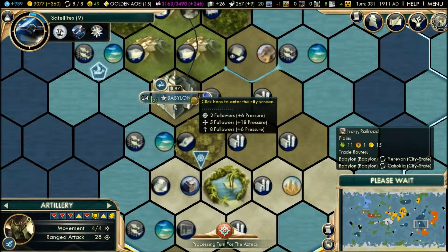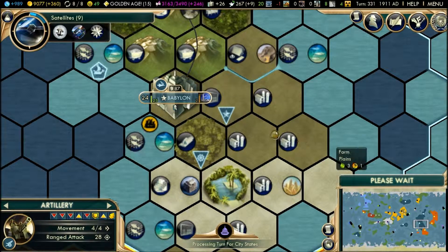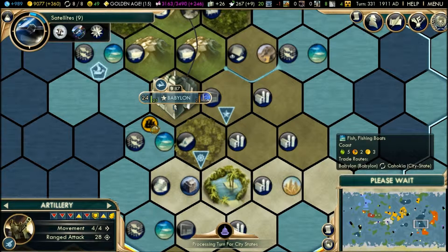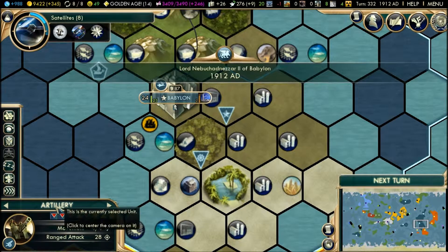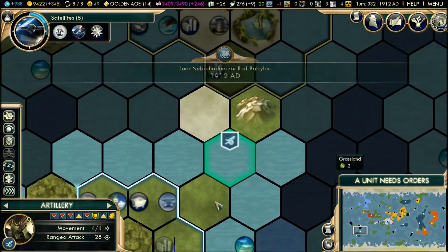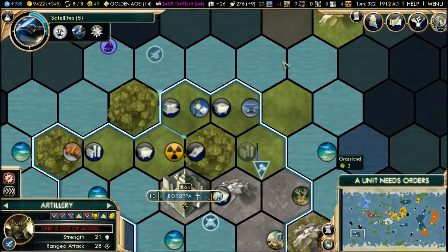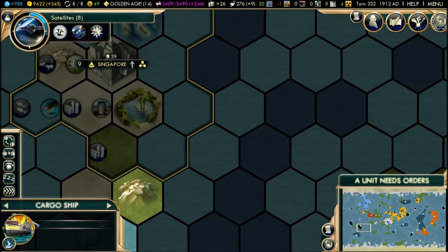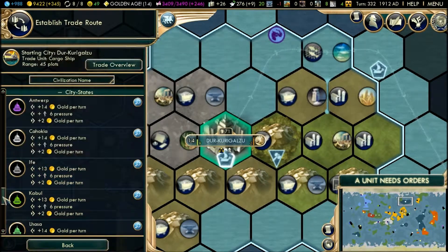This is a Russian gallius — that's interesting. Artillery, you move back — go into the city for protection, or for protection of the city. Cargo ship, there you are.